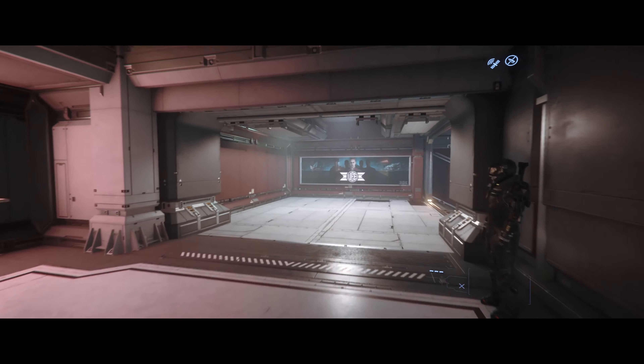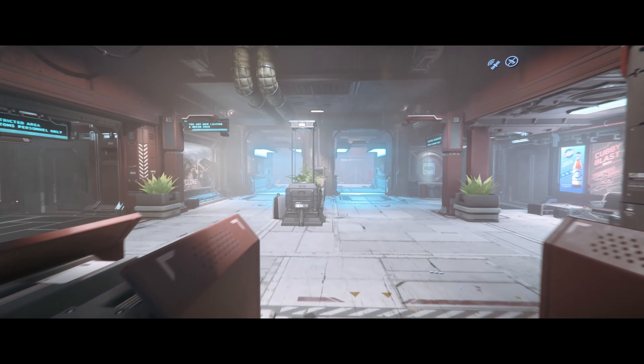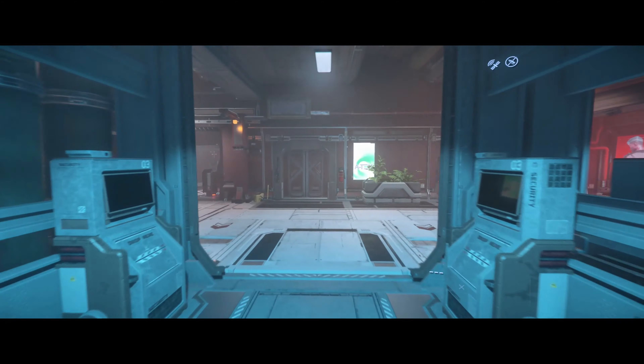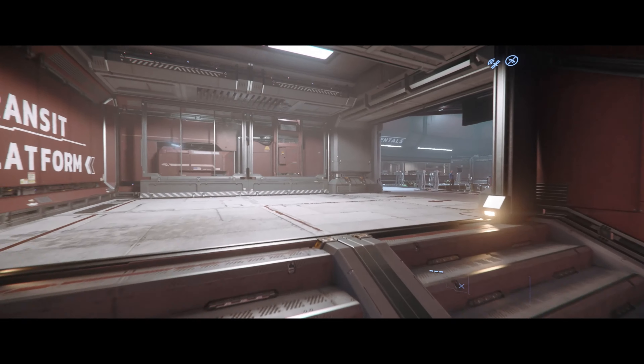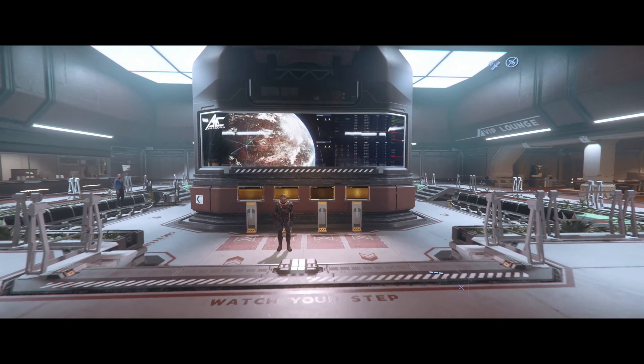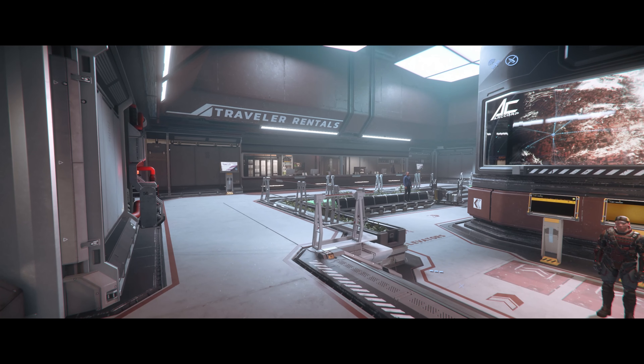Head on in and again just keep following the signs. Customs area — we're going through customs. Nothing happens here, you don't get stopped at this point. But wouldn't it be cool if you did get stopped? No guns through the checkpoint. And then we arrive here, which is the main spaceport terminal, with all the terminals in front of us.